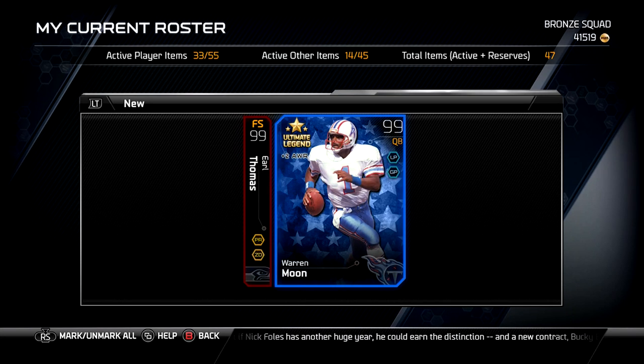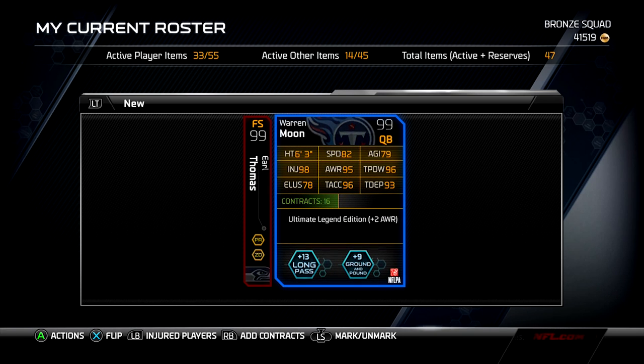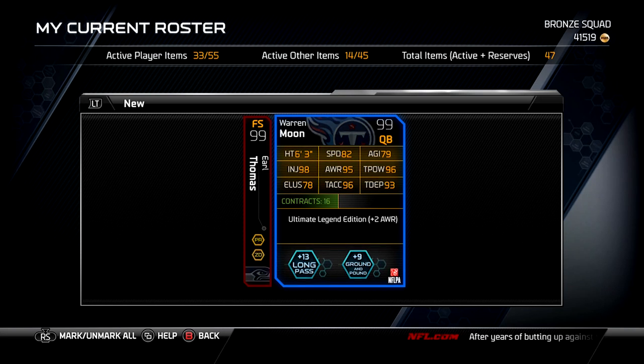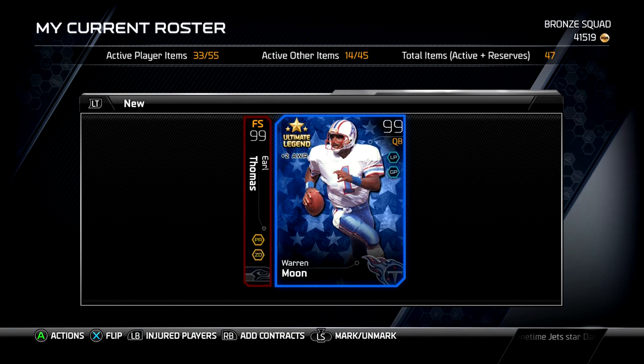The second card we will be giving away is a 99 overall ultimate legend Warren Moon. He is not too bad himself. He's got 96 throw power, 93 throw deep, 96 throw accuracy, and 82 speed, so he can definitely move around out of the pocket and stuff like that.